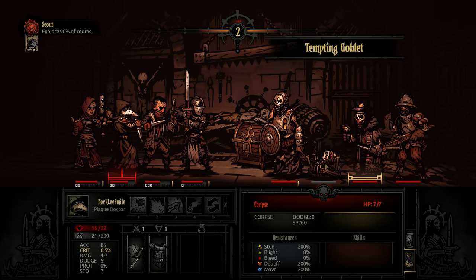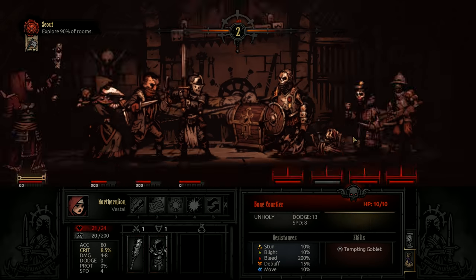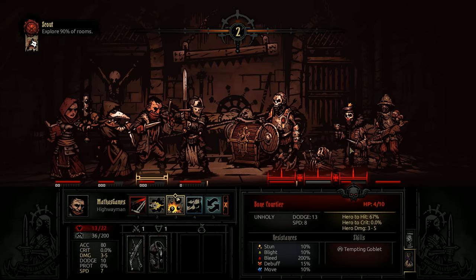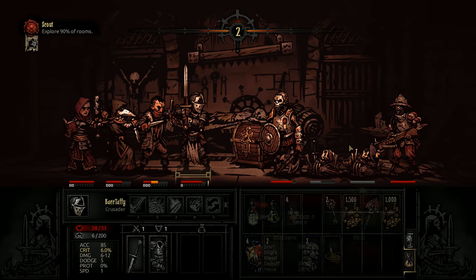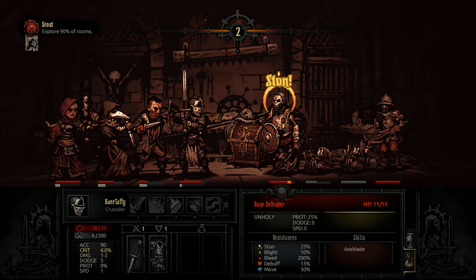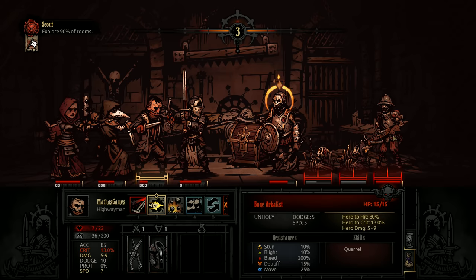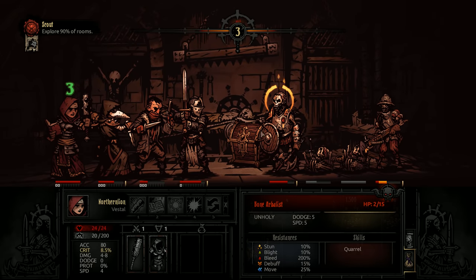We get hit with Tempted Goblet — incredible stress damage. Let's knock this dude out. Six damage is pretty good. A Pistol Shot or Grapeshot Blast could finish the job. Do it! Excellent — might have killed the corpse too, but just did some damage. We get hit by the Axe Blade. We could try to stun — 75% chance of doing so. Then we just have the Arbalist at the back. We might want to heal our Highwayman, but I'm going to go straight for the damage. It worked out terribly.